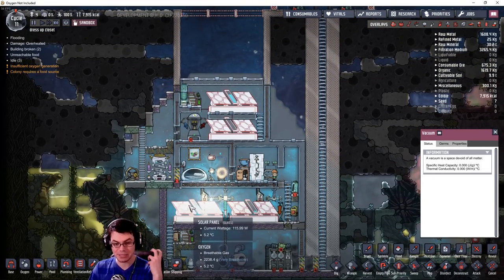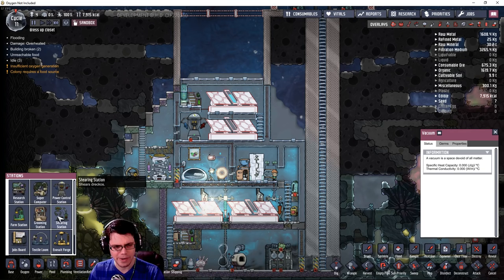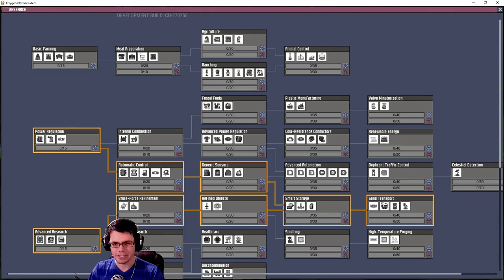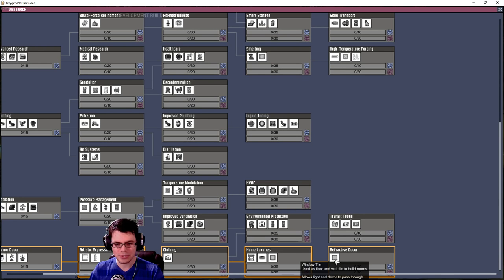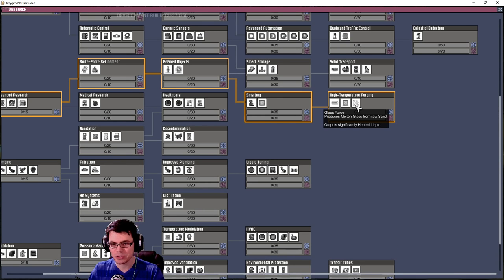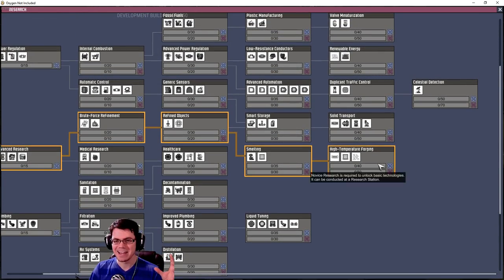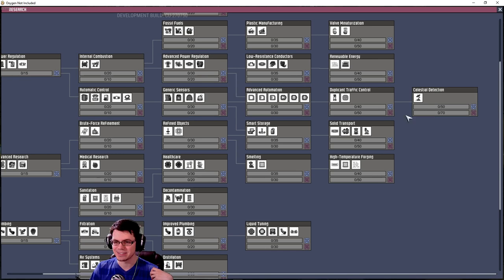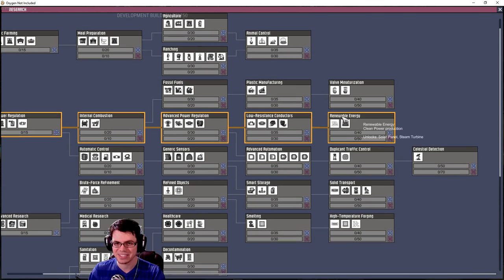I'm really looking forward to actually building up to the point of using the solar panels. I wonder where that is in the research tree. Taking a look at the research tree — holy cow, it's getting deep. Window tiles are the highest of the decor tree. High temperature forging covers the glass forge, bunker tiles, and bunker doors — all very, very high tier stuff. Celestial detection. Renewable energy: next to the steam turbine, we also get the solar panel, so you get both at the exact same time.